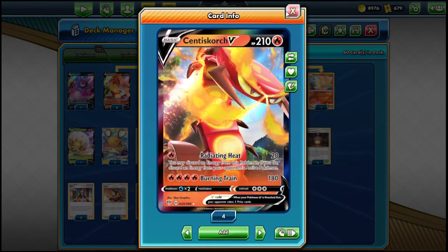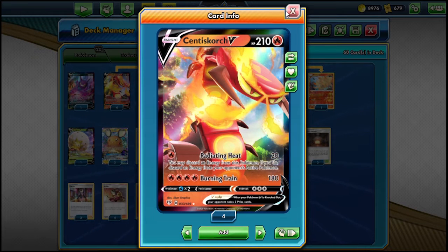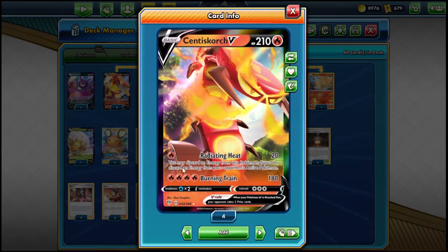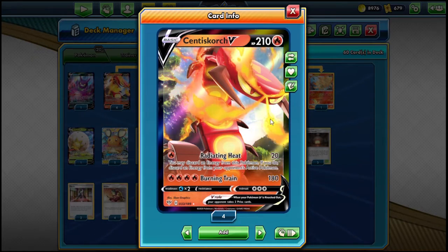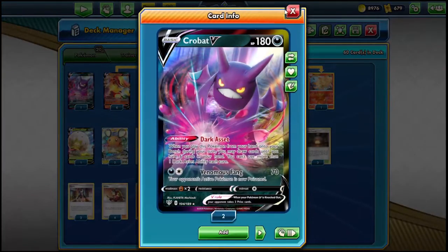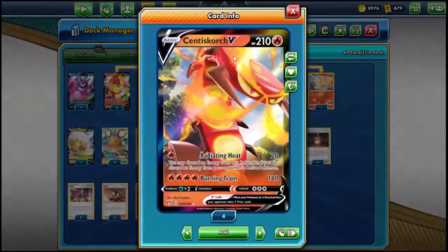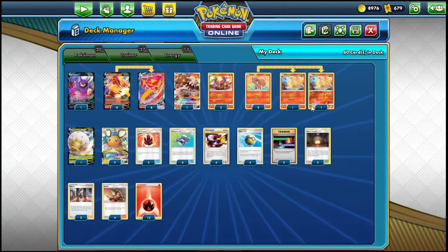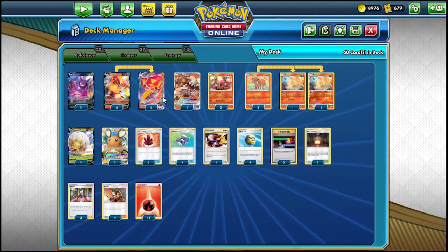Unless they go second and attach an extra energy from their hand using their first attack, which actually doesn't happen as often as you think. Burning Train doing 180 damage is actually pretty useful because even if you don't find your VMAX, you can still knock out the likes of Crobats and Dedenne for four energies, which is relatively easy to do — especially if you're going first.